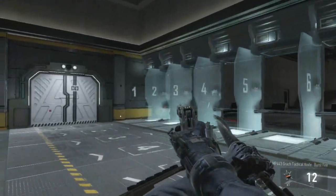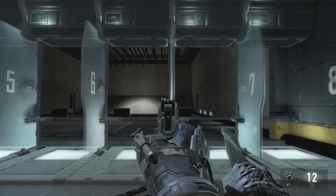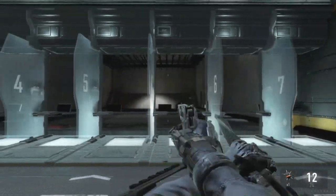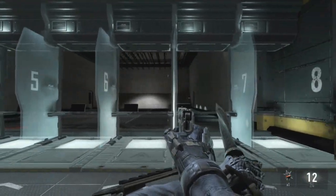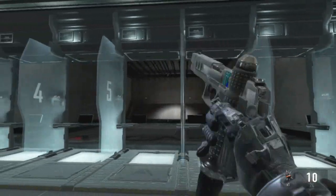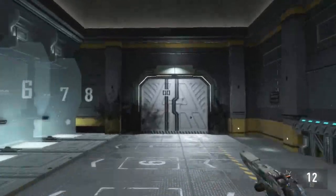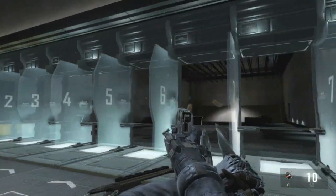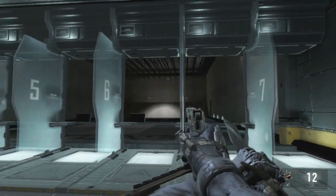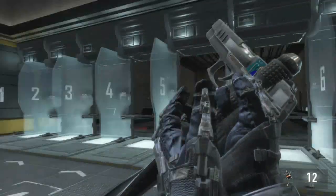This one is also very simple but it's probably the coolest of the three. What you're going to want to do is just shoot so you're able to reload and simply double tap X. Once you do that you'll see you get two knives, one of them kind of in the grip of the gun, and it looks really weird. It's really easy to do for trick shots. Just remember to double tap X instead of just holding X or else it won't work.